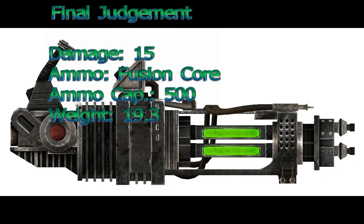In the third spot is Final Judgment. This is a unique gatling laser with a damage per attack of 15. The ammo type is the fusion core. The ammo per shot is unknown but the ammo capacity is 500. The weight is 19.3 and everything else at this point is still unknown.